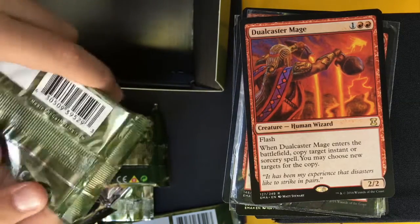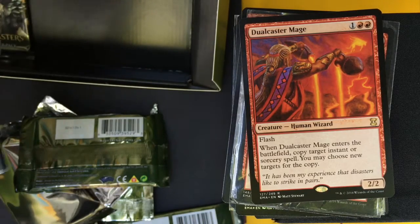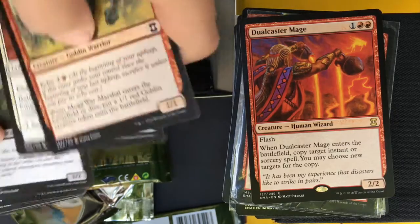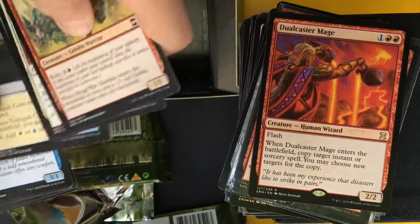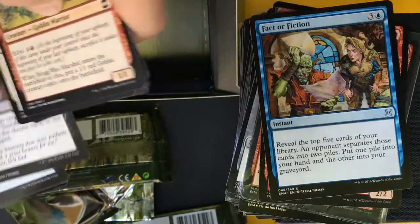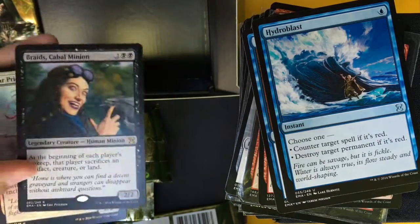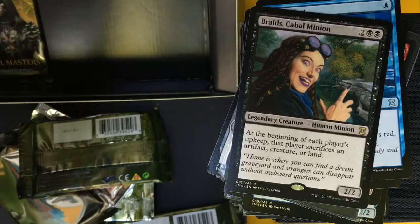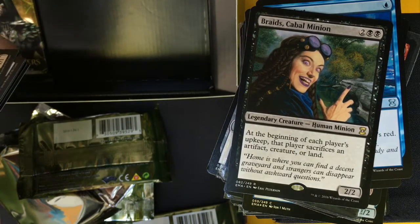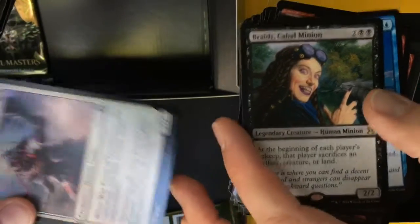Down to our last two — hope there's some good pulls, some better rares, haven't gotten many good rares in this box. Fact or Fiction, Victimize, Hydroblast, Braids Cabal Minion — two and two black, at the beginning of each player's upkeep that player sacrifices an artifact, creature, or land. It's a 2/2. And a Foil War Priest of Thune.